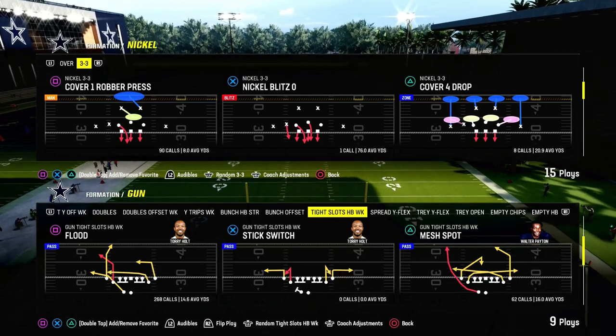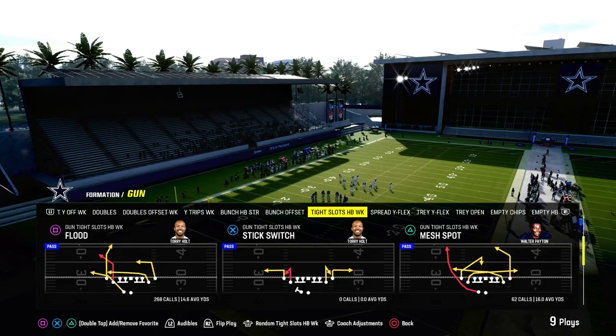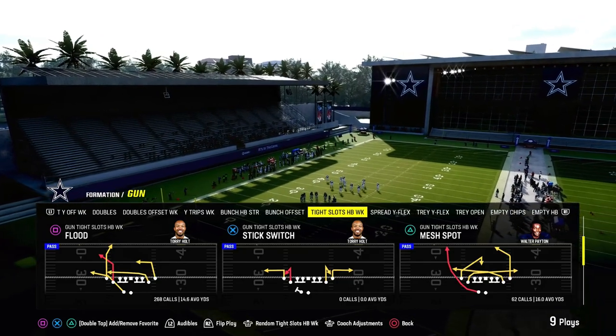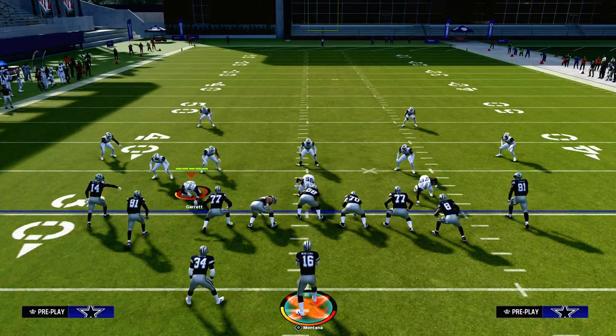The play we're going to be going over today is going to be one of the best ways you can beat man coverage in Madden 24, and the play is going to be Mesh Spot. This is in the tight slots halfback weak formation, and it is in the Cincinnati Bengals offensive playbook.